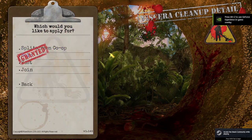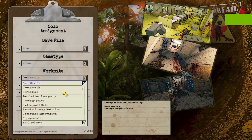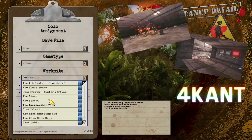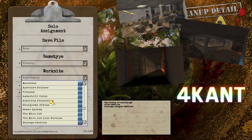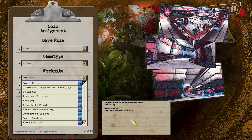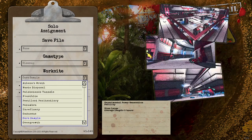Now you should be able to go ahead and start assignment. I'll do solo for the time being. Then you should be able to go to work site, and then it should be on here. There you are — Moonbase. And it'll tell you information and all that. But anyways, that's all you need to do to install maps.